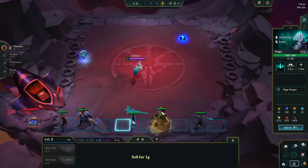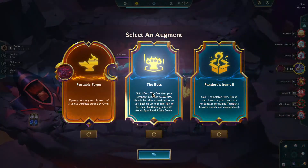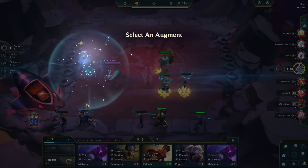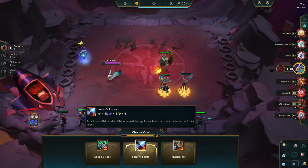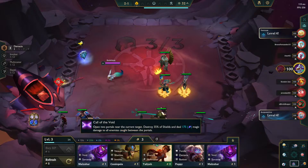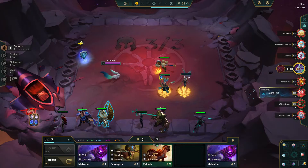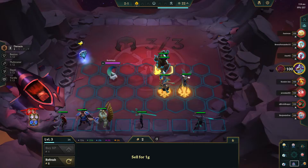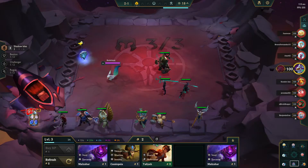Calista! I have three Shadow Isles — the boss set, Pandora's box. It's a portable forge. Anima Visage is just really good, super good.